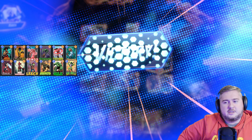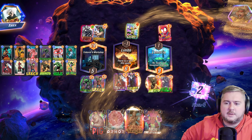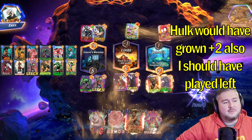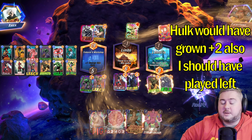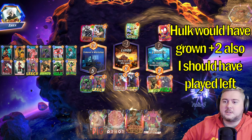He doesn't see that — that's a mistake on his part unless he just has a really bad hand. Should be taking 50/50s because unless he suspects me having more than 12 power... I guess he might suspect that with the High Evo Hulk. More often than not I would have floated if it had been in my hand, so yeah — that's probably the smart play because it's not really a 50/50 if he thinks I can win by just playing left.